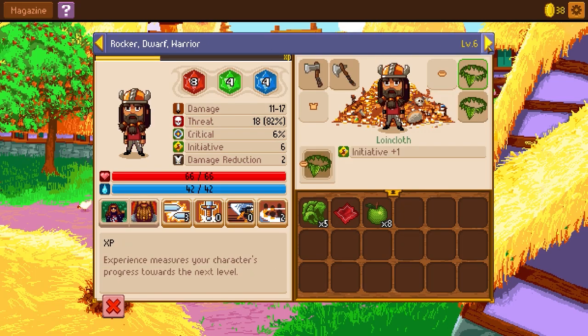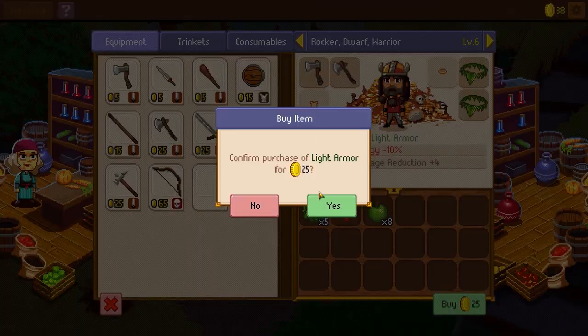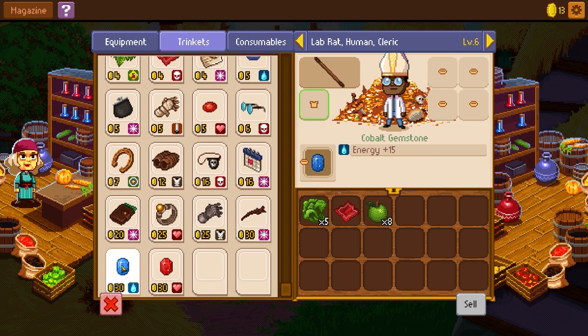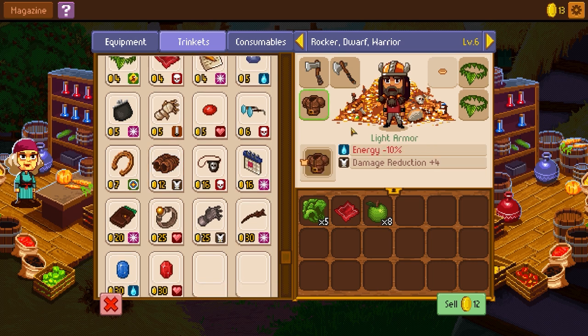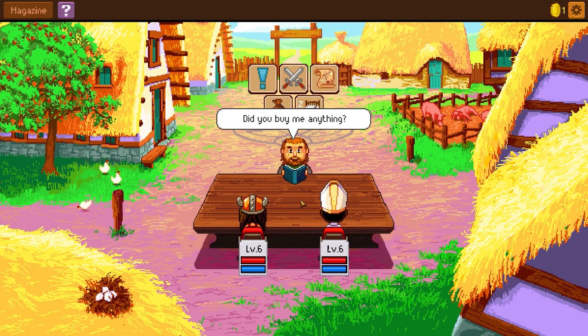Obviously we probably want to buy some armor for the dwarf first and foremost. That leaves me 13 gold. Let's take a look at trinkets — there's a bunch. Some of these are actually important, like the wand would be mad useful. Health, energy, health, energy, extra gold — it's not much extra gold though. The extra gold items I think will be much more useful later on. So we can get leather bracers. I'm just going to keep decking out the dwarf for the time being, since he has the highest threat.